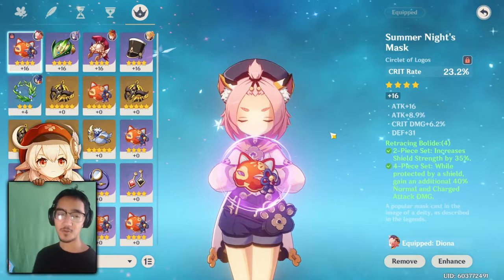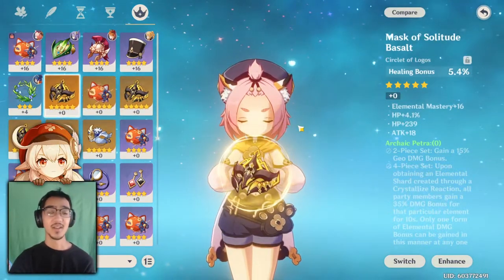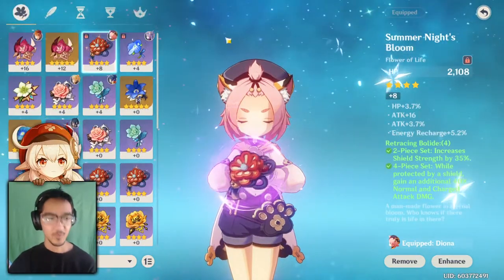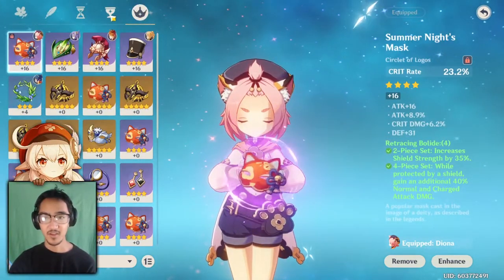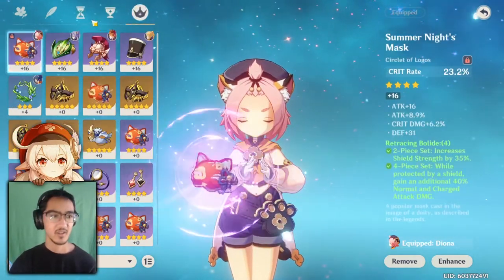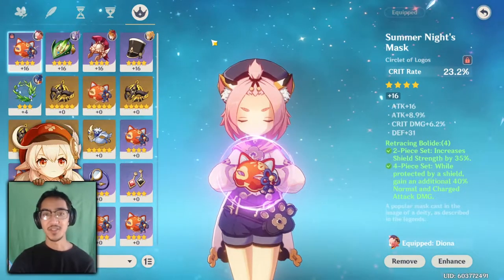There are a couple of sets you can use for Zhongli - there's Retracing Bolide and Archaic Petra, those are the two main ones that first come to mind. The way I'm building him is as a support slash DPS, that's why I have crit rate, physical bonus damage, and attack percent on these three main stats. If I were going for full shield, I'd just go HP because his shield is based off his max HP.